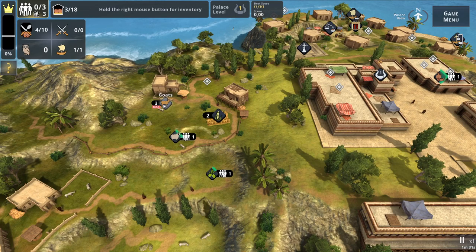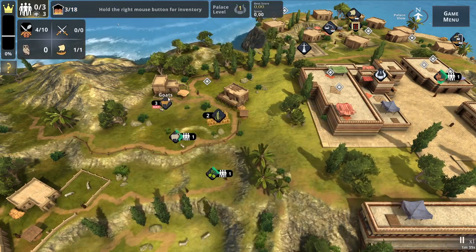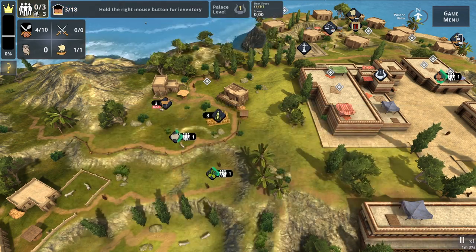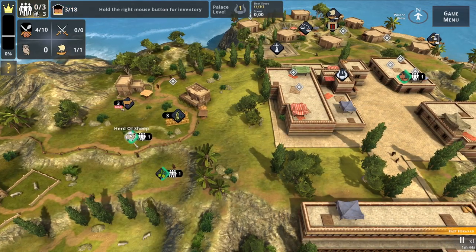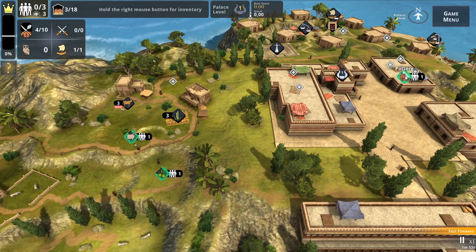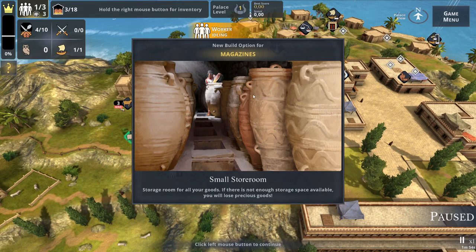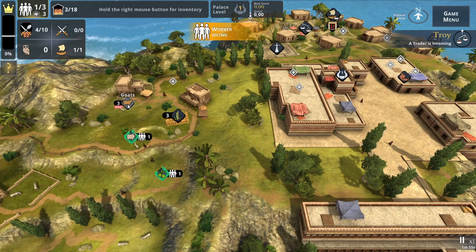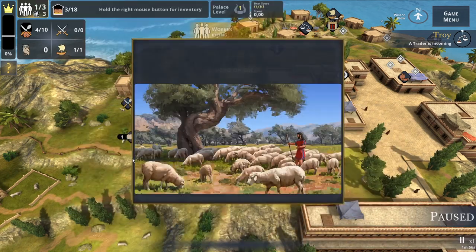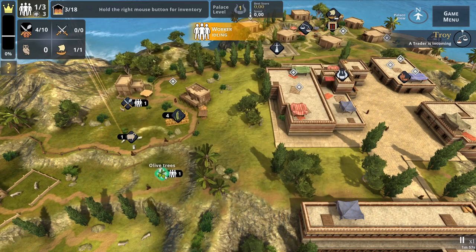We're going to run out of food, so I'm going to tell someone to milk the goats to get more. We don't have the workers for that just yet — you can speed things up by hitting space. We'll finish up the pottery and then send the worker to get the milk. We can also build a store to store more things.